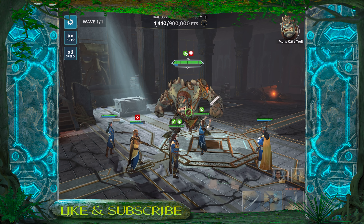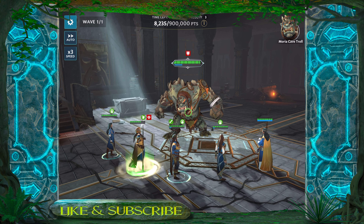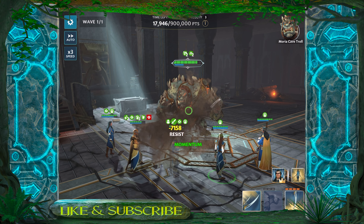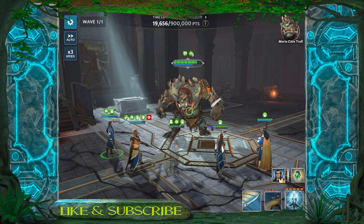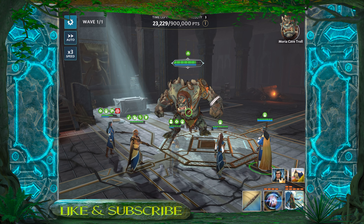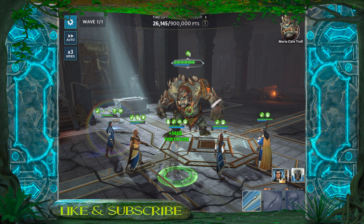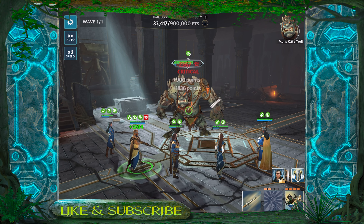Let's move on to Elrond and his Rivendell team. This is probably the team I have fleshed out the most as far as abilities are concerned. I've only got two of them at gear level 8 and the others are at gear level 7. We still seem to be struggling to get enough critical hits, so he is building up that momentum pretty quickly. This one is being done on difficulty level 3, so we're aiming to get over that 300,000 mark. The best thing about Elrond and his team is they can survive the battle very well.